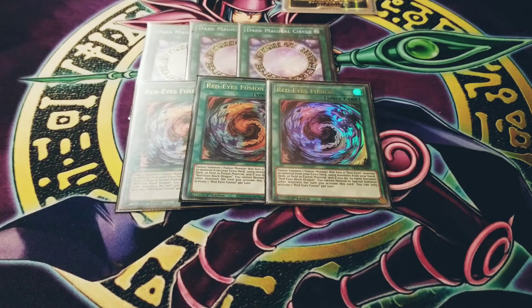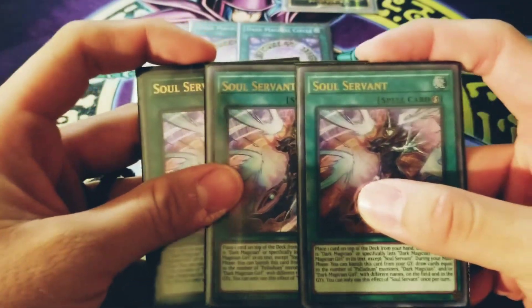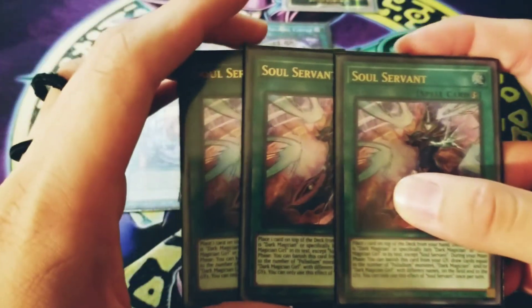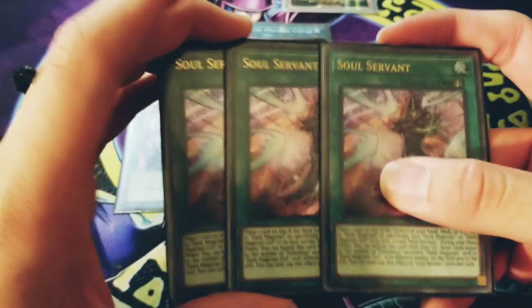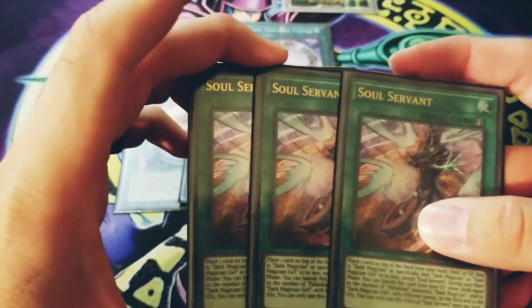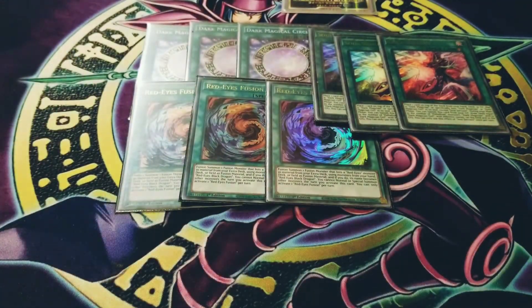Since I'm running Dark Magician Girl, I run three Soul Servants. You get to put any card that specifically lists Dark Magician to the top of your deck, then if you have a Dark Magician and Dark Magician Girl, you draw it — it's a broken Pot of Greed literally. You have to run three of those.